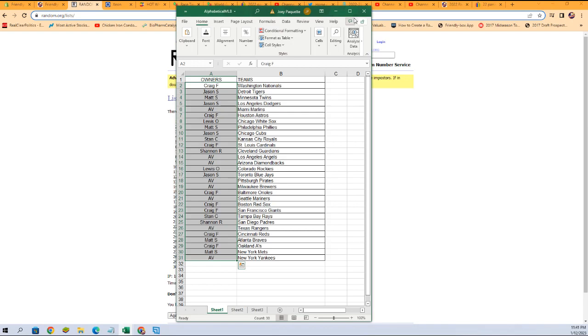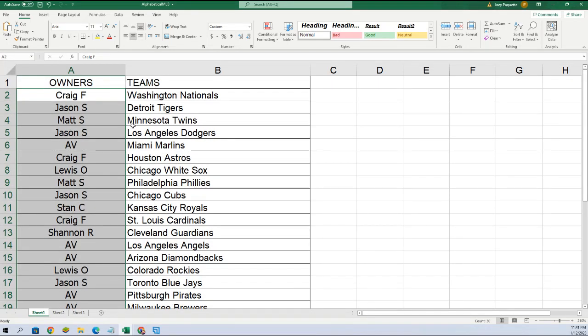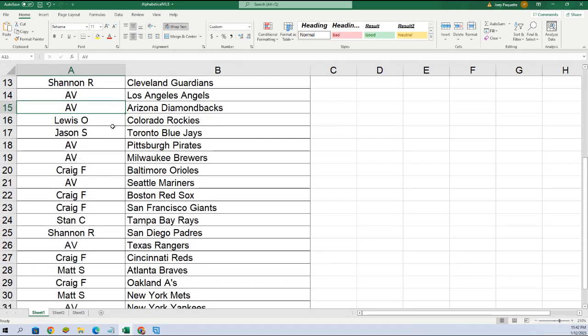Let me blow this up real big for you so you can see. Going over the owner names: Craig, you got the Nationals; Jason S, you got the Tigers; Matt with the Twins; Jason, Dodgers; AV, Marlins.